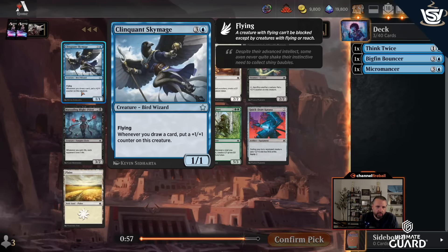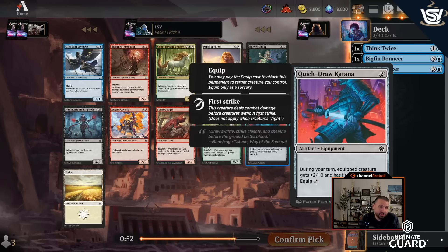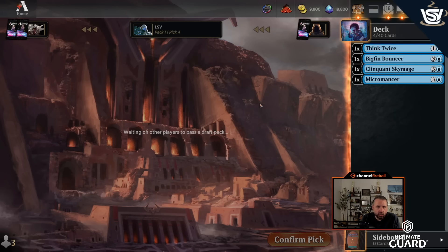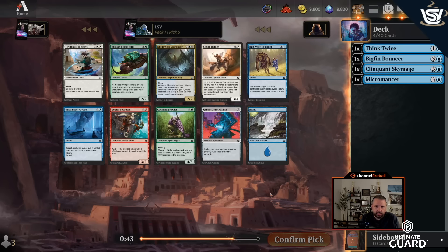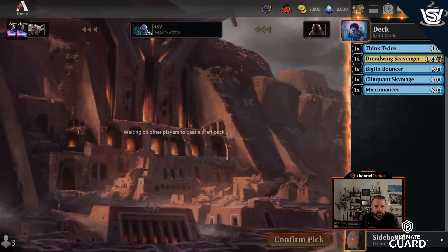I'll take Clinquant Sky Mage — four-mana 1/1 flying, when you draw a card it gets a +1/+1 counter. It's okay, but it's a four-drop and I already have two. If it gets big they often just bounce or kill it. I don't think Heartfire Emulator, Hungry Ghoul, or Prideful Apparant are enough to make me take a non-blue card. Fifth pick Dreadwing Scavenger is perfect — three-mana 2/2 flying, loots when you attack, and with threshold it's a 3/3 deathtoucher. Getting it fifth pick is a great sign.